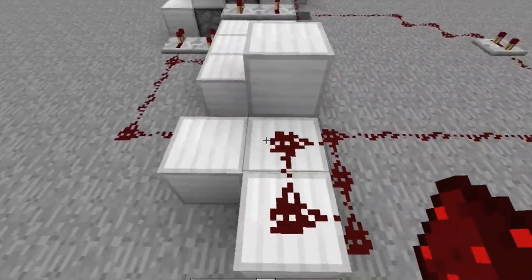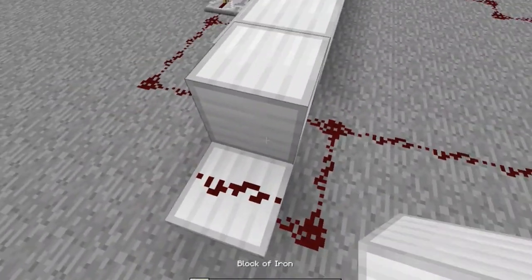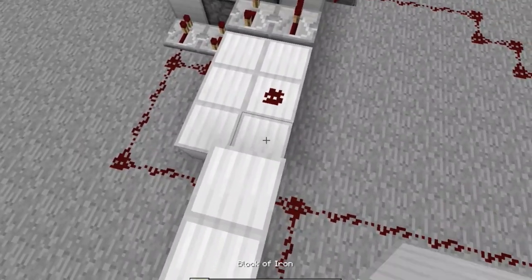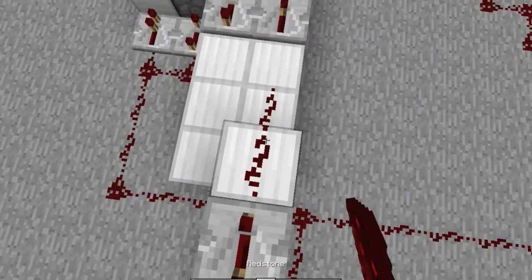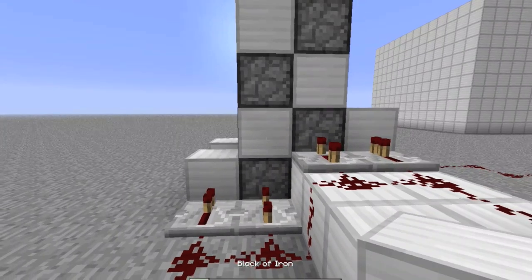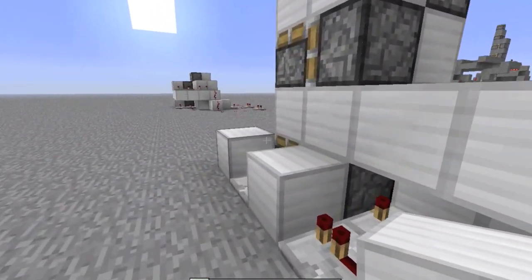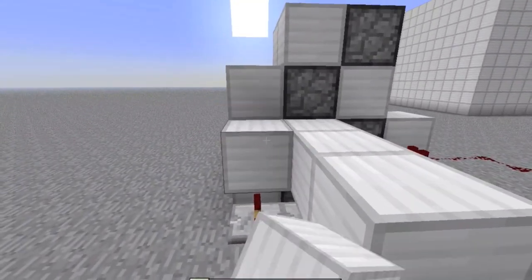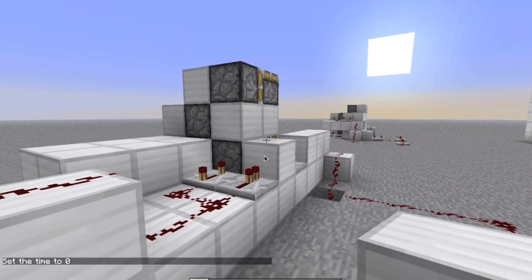Place redstone. Place also one repeater and click three times on the repeater. Watch out — it is connected with each other, that is bad, it won't work otherwise. So you place a block and do that away.